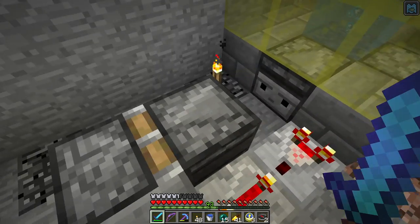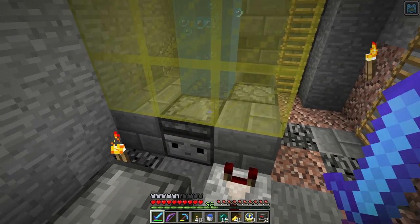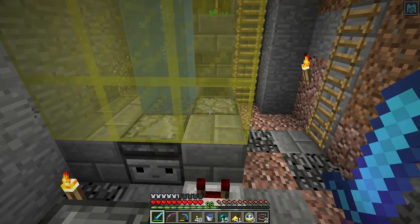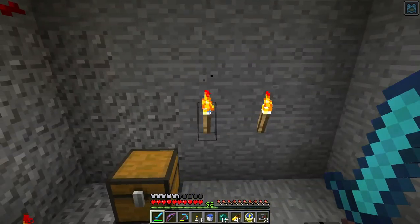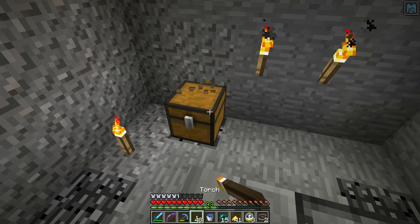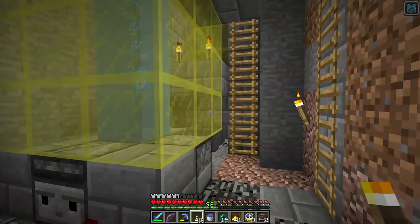And then it triggers this piston and pushes those observers together and ticks out this soul sand block, which triggers this dropper, which drops stuff into the soul sand and up into the water stream. It's pretty cool. Oh, that — should not have that there. I think that was miscellaneous storage when I was building things.